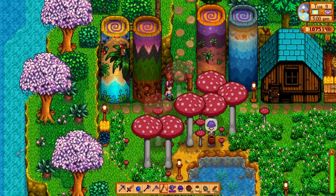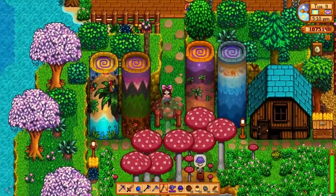This is my portal station — I have portals to all the other areas, so I can go to the beach, the mountains, the desert, and Ginger Island.